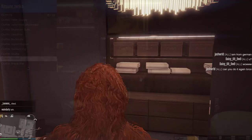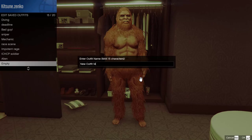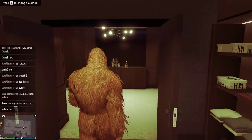Save it as an outfit. Next, what you want to do is make an outfit that you want to apply the beard onto. Pretty much anything seems to work from what I've seen, so get creative with your outfit. Once you're done, save that as another outfit.